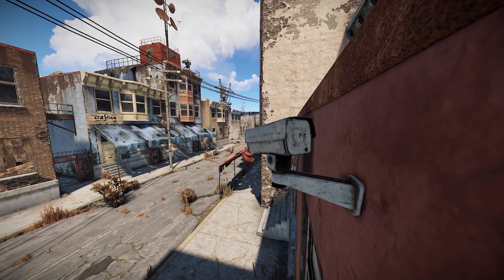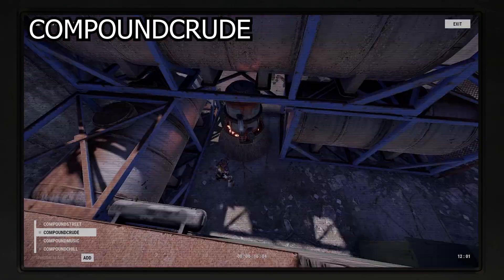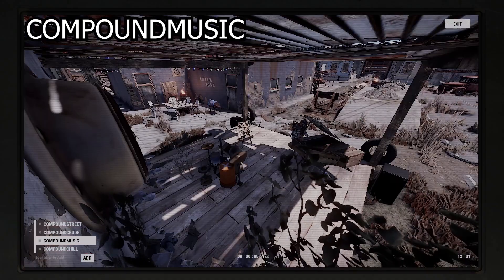The final monument to have CCTV cameras is the outpost with 4 cameras. They have the following identifiers: COMPOUND CHILL, COMPOUND CRUDE, COMPOUND MUSIC, and COMPOUND STREET.